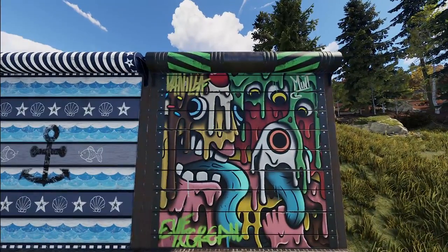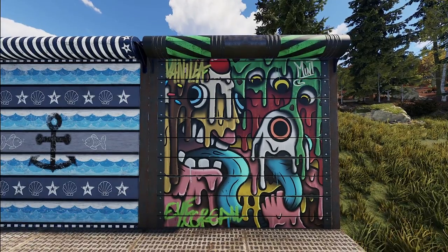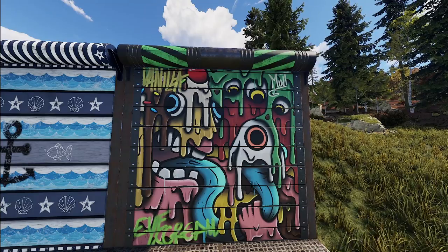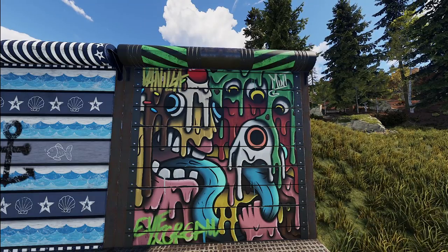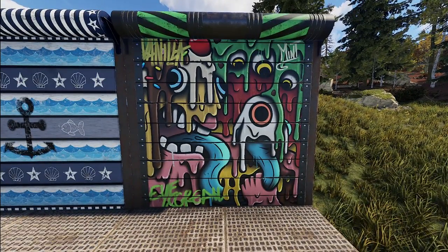Then we've got one last garage door — the Ice Scream garage door by Frostbug. It's just a continuation in the Ice Scream set, exactly what you'd expect: all sorts of creepy ice cream monsters in a graffiti style. It even has a pretty cool looking roller.